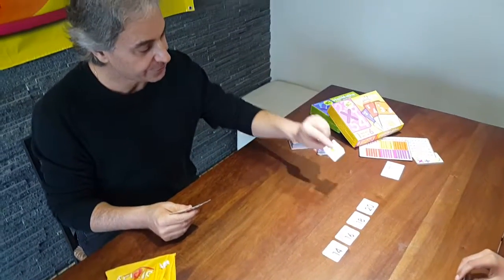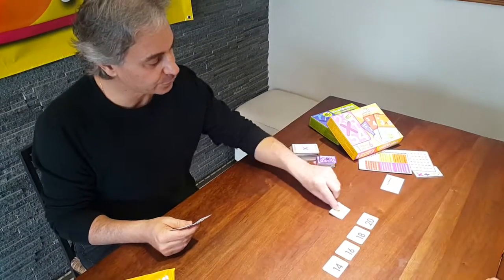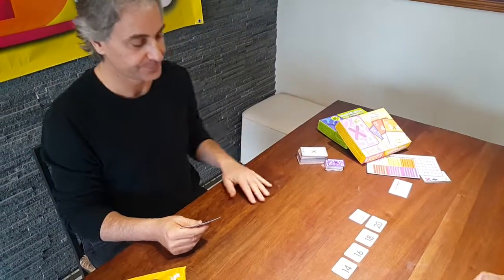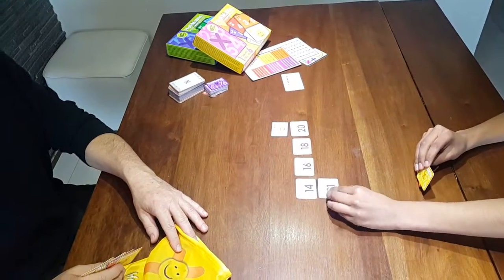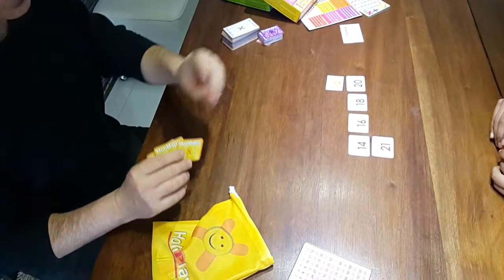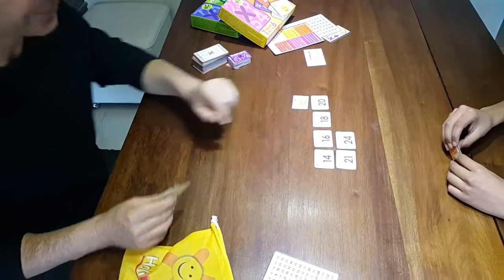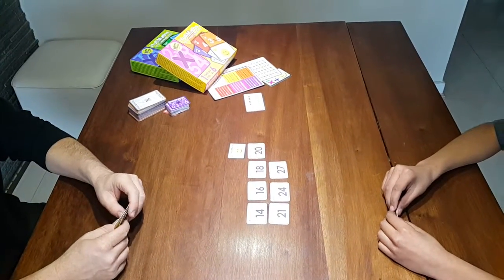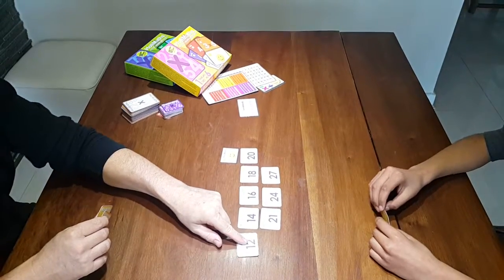I'll play this wild card as one times ten, which is ten. It's your turn. I'm going to start going down below — three times seven is twenty-one. And I would play three times eight is twenty-four. Then three times nine is twenty-seven. And I have two times six is twelve.